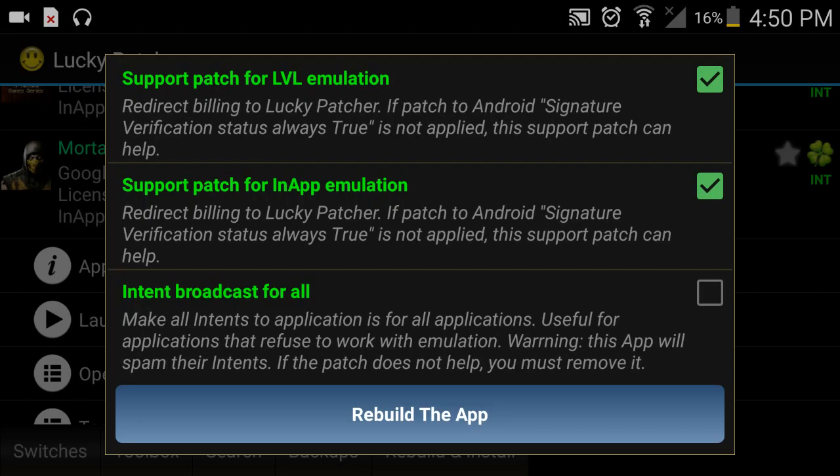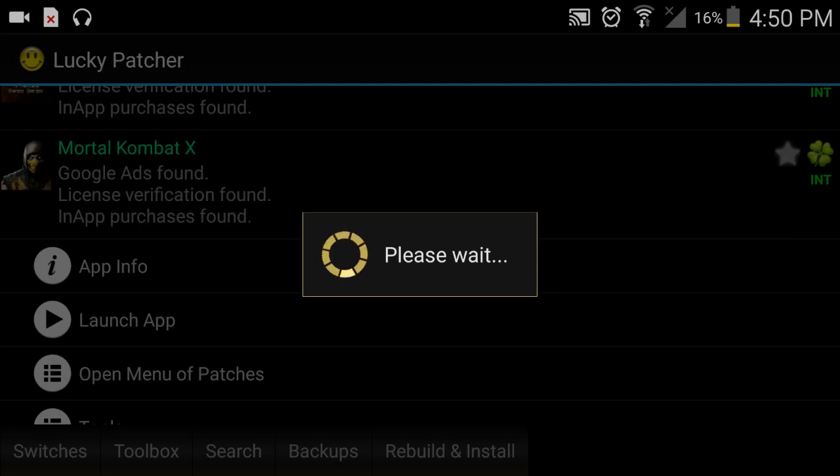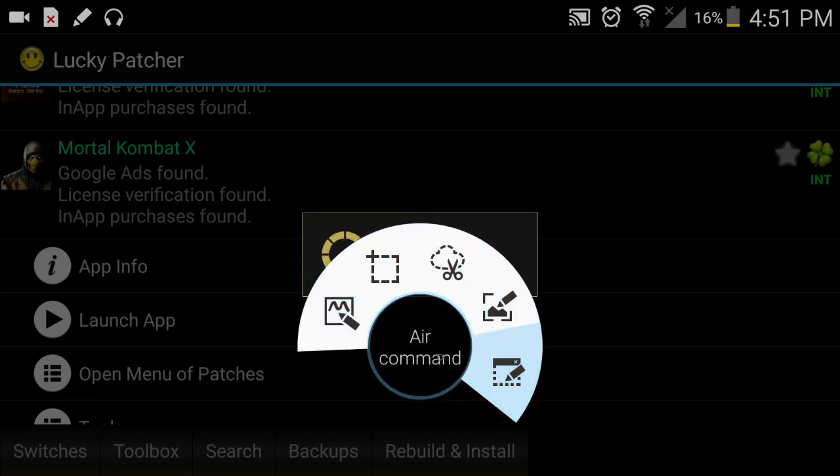These two are already pre-picked for you. Don't pick this one — well, you can pick it if you want, but just read the description before you pick it. I didn't pick it when I hacked mine. Then you press rebuild for the app. It's gonna take a while, it's gonna say please wait.